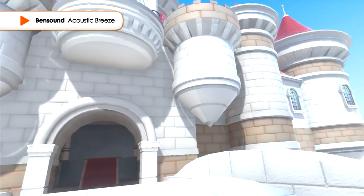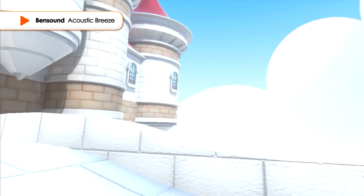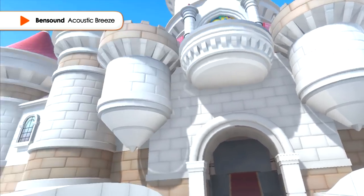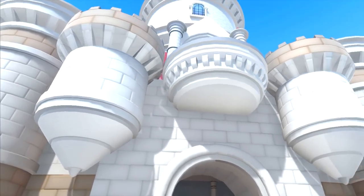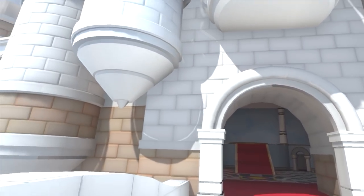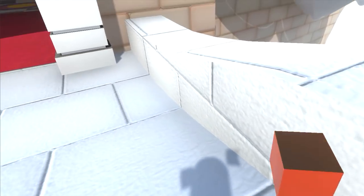You can see the Princess Peach window at the top there. If you're wondering why it looks exactly like the Odyssey castle, that's because it is designed to look exactly like the Odyssey castle, except it is remade from scratch, including all the textures.